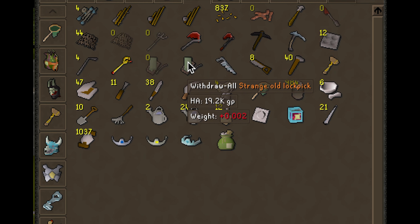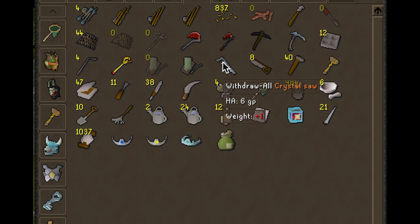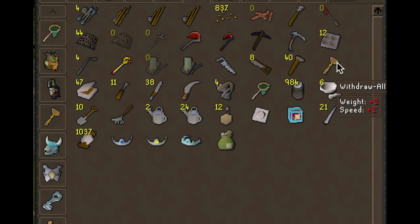The Strange Old Lockpick is most commonly used for Barrows, getting you through doors you normally can't open. The Crystal Saw boosts your construction level, but only for items that need a saw in construction. The Imcando Hammer is a cool item — it takes up one less inventory spot compared to a regular hammer, and honestly obtaining it was pretty fun, even though I was falsely banned right after I got it. I just prefer to use it because I haven't seen a lot of players with it.